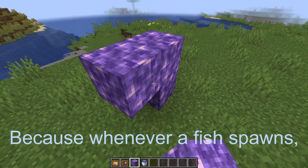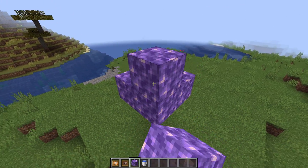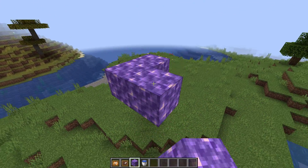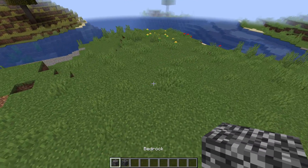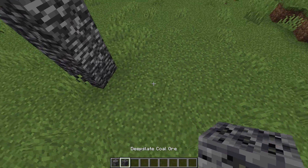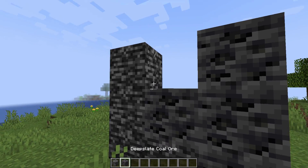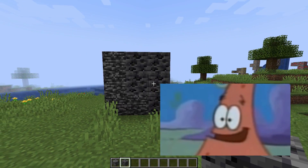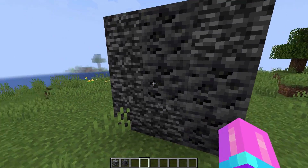Whenever a fish spawns, it dies. Is it just me, or does deep slate look kind of like it has bedrock mixed into it? Like look at the bedrock, then look at the deep slate — it looks like it's burned. What's the difference? It looks so similar.